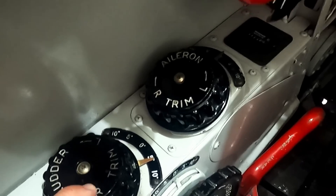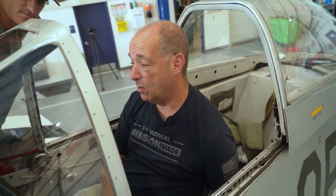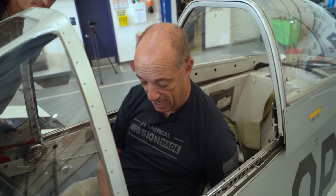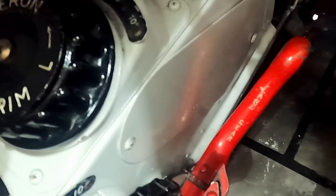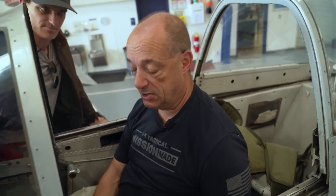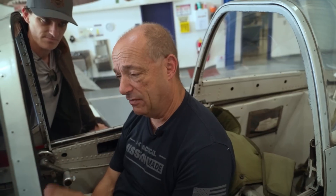That six degrees of rudder trim counteracts the torque on takeoff. Way down at the bottom is the left fuel tank gauge — not super accurate on the ground, more accurate in the air in a flatter attitude. There's a left tank and a right tank, about 90 gallons each side. We mostly go by the clock rather than the gauge. Moving forward, this red handle is the gear handle — pull it out and pull back to raise gear. With the Mustang, you never want to reverse the gear mid-cycle; always let it complete the full cycle up or down.